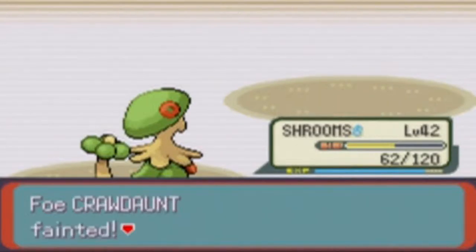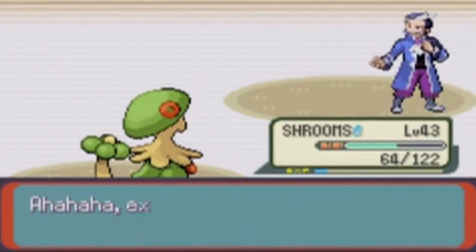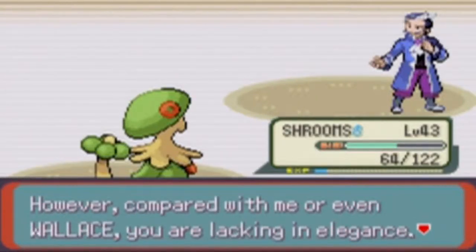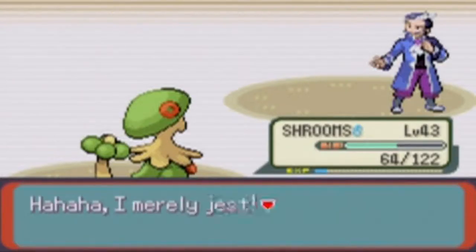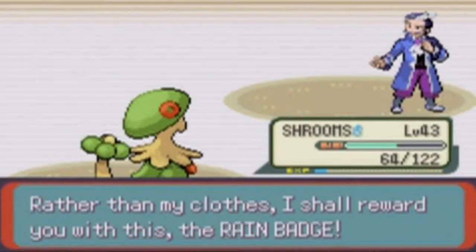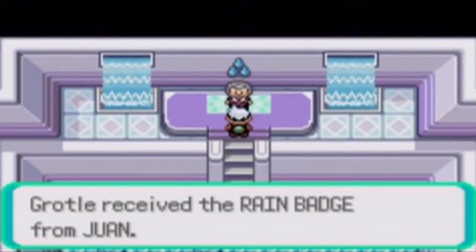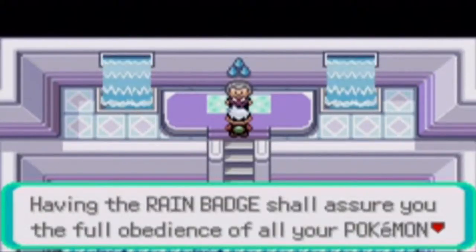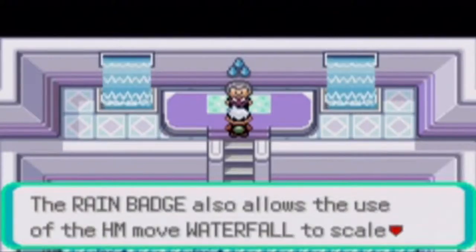That was probably one of the longest battles of my life — well, a long battle anyway. Level 43 for Shrooms! Nice. Shrooms evolved into Breloom! Juan says: 'Ahaha, excellent. Very well, you are the winner. From you I sense the brilliant shine of skill that will overcome all. However, compared with me or even Wallace, you are lacking in elegance. Perhaps I shall make you a loan of my outfit. Ahaha, I merely jest. Rather than my clothes, I shall reward you with this — the Rain Badge.' Thanks for the $92, man. We got the Rain Badge from Juan!